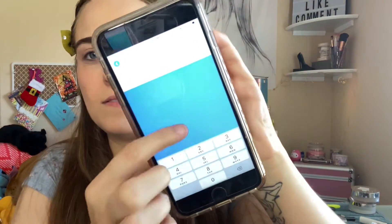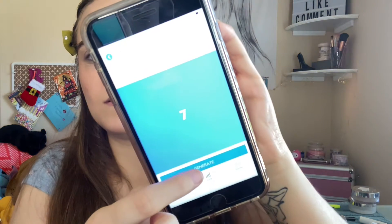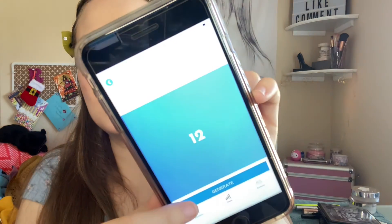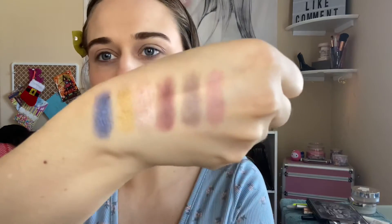I got numbers one through nine, five, seven, six, one through eighteen, twelve, one, five — this is my color story.